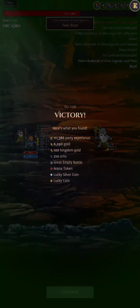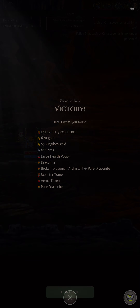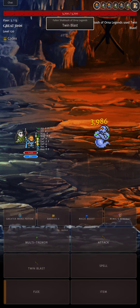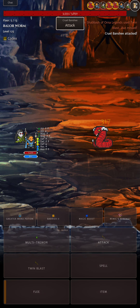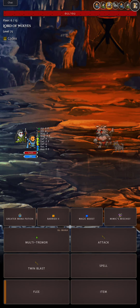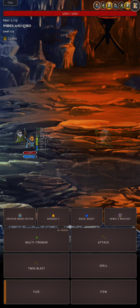Let's check out Twin Blast — there you go, 4.4K. Pretty decent mana-free skill, and it is elementaless damage. We're just going to cruise through these early floors. Let's try Multi-Tremor — we get our 25% Earth Faction bonus there, so that's why it's doing 11K damage. Twin Blast can crit as well.